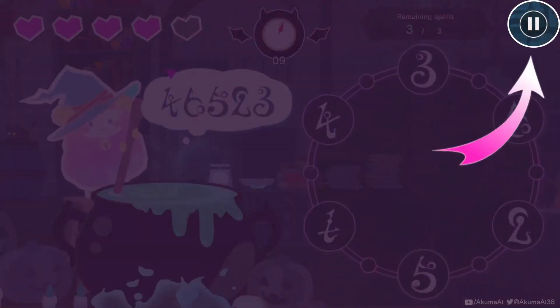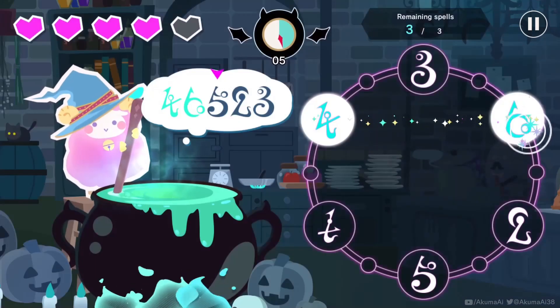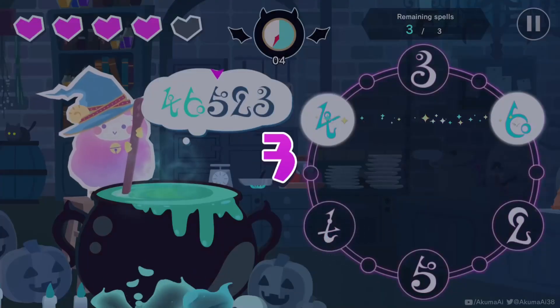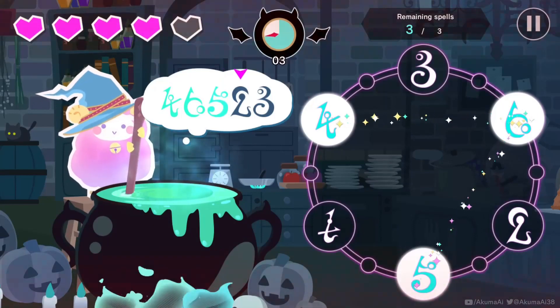Now there's two good things about this. One, obviously it will pause the game. It will pause the timer so you can take a breather. But the second good thing is that when you hit resume it will give you a count of three. The great thing about this is that you can see all of the numbers so you can see where you need to press next.